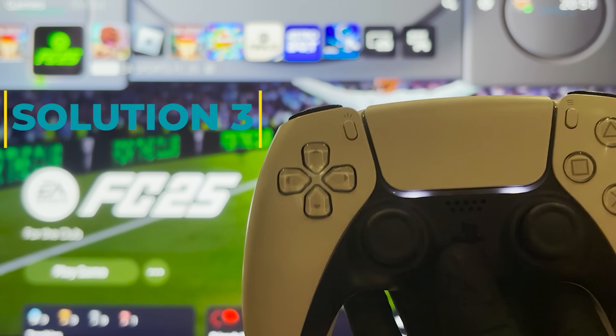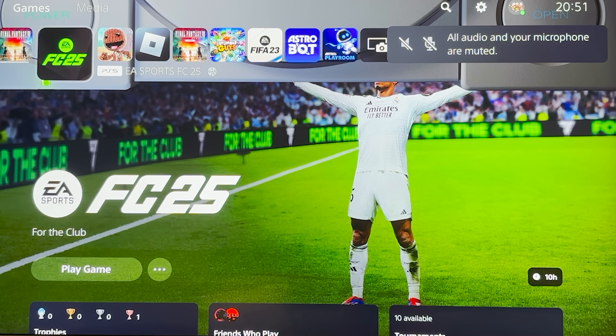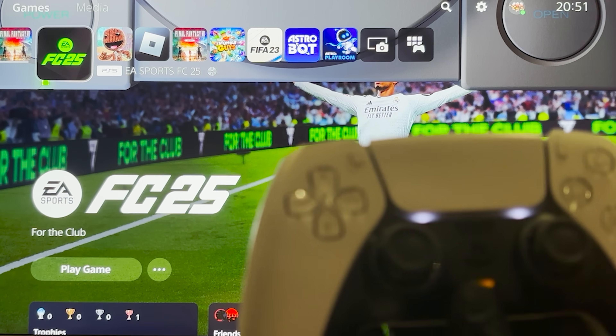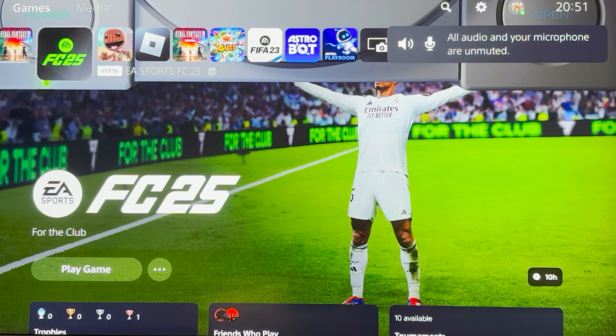Lastly, you want to ensure that your microphone on your DualSense controller is not muted. When the button is lit up orange, the controller is muted, and this will also mute all audio. To unmute it, just hold down the orange button, or the microphone button, and it will unmute.